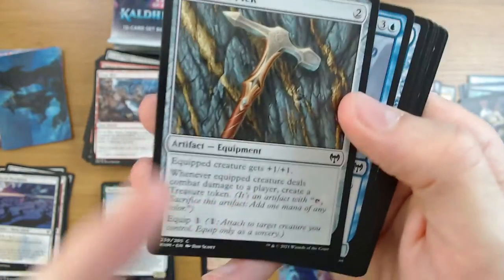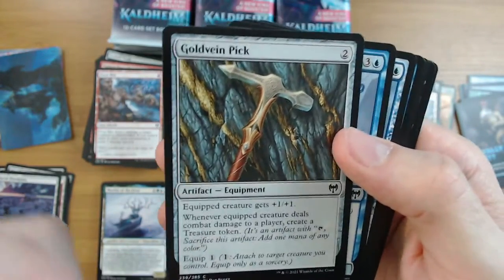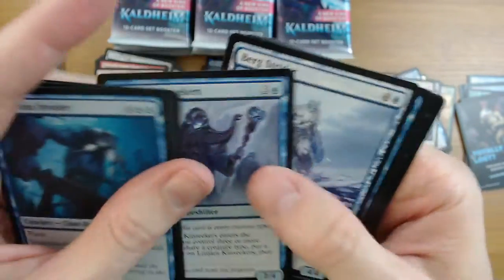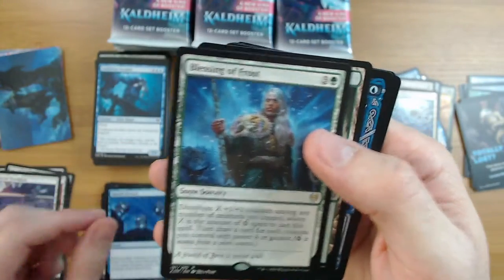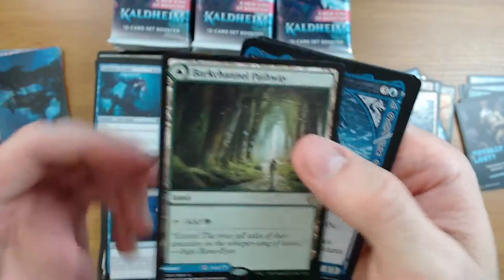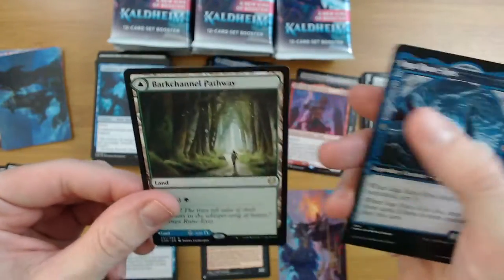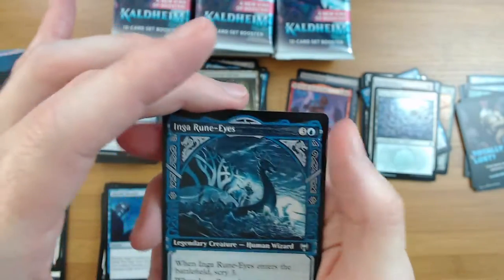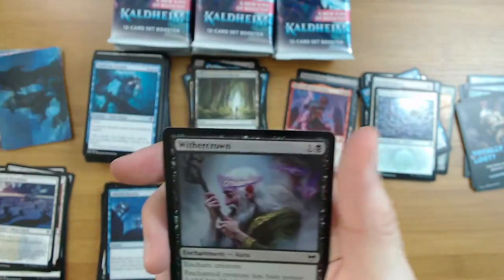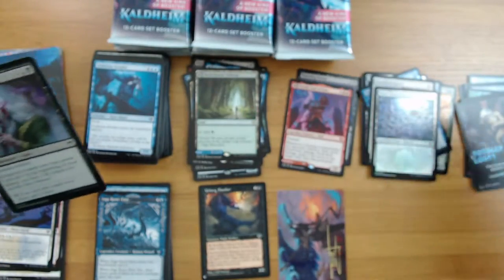Gold Vein Pick - probably one of the best commons in the set. Super cool equipment, I really like it. It's actually playable. Absorb Identity, Blessing of Frost, and the Barkchannel Pathway - gotta love the blue-green one. Igna Rune, decent uncommon. Wither Crown foil and a Commander Cube foretell card.